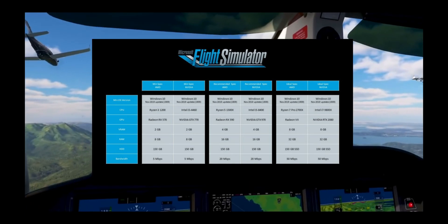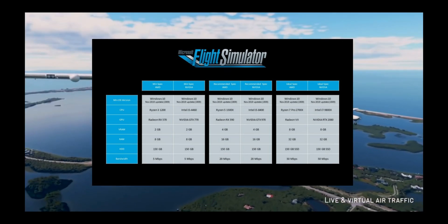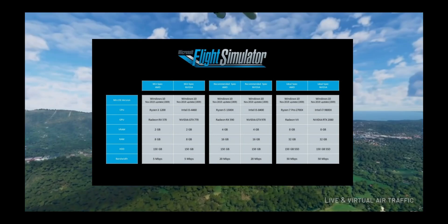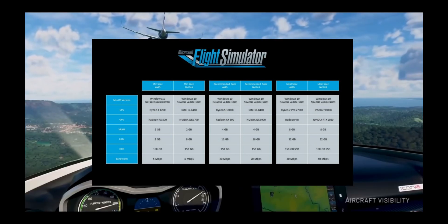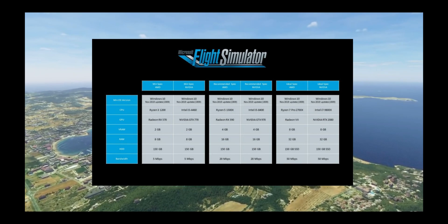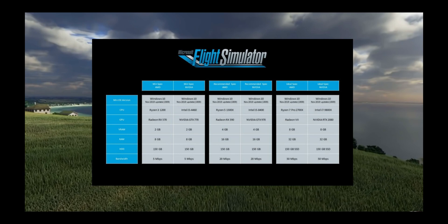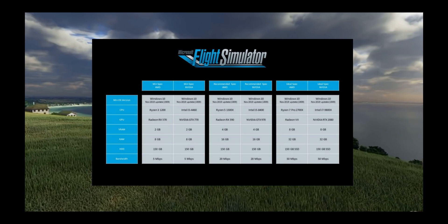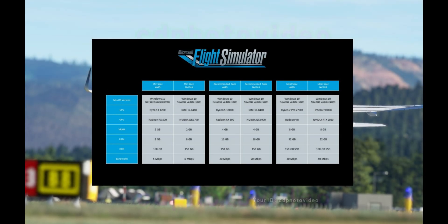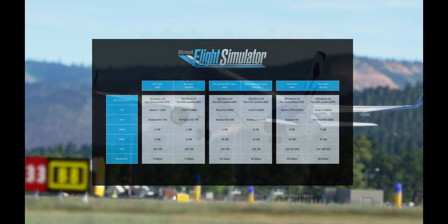For the ideal CPU, you will need a Ryzen 7 from the 2nd generation, an Intel i9, or an Intel i7 from the 9th generation — though an i7 7700K would probably also be enough. Also very important is your internet bandwidth: the minimum is 5MB per second, recommended is 20MB per second, and the ideal is 50MB per second.